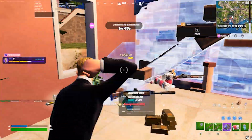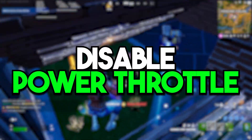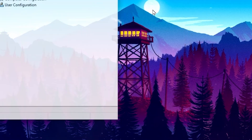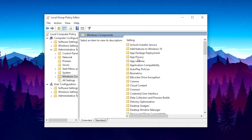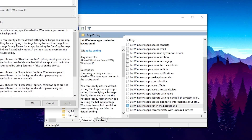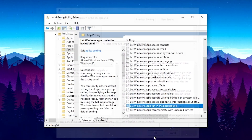In the first step, we are going to disable background apps which are using a lot of resources. Press Windows and R together, type gpedit.msc and press Enter. Go to Computer Configuration > Administrative Templates > Windows Components > App Privacy. Open that folder, scroll down to find 'Let Windows apps run in the background', double-tap it, enable the setting, set 'Default for all apps' to Force Deny, then hit Apply and OK.